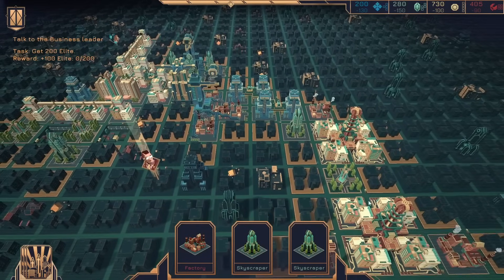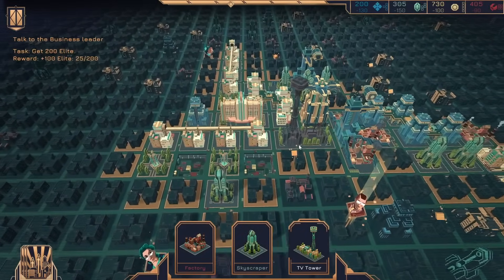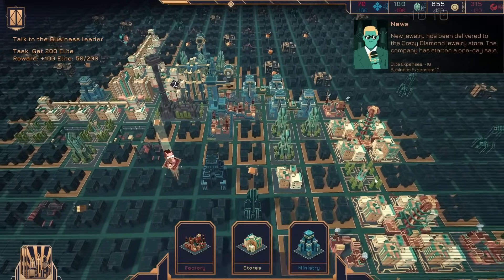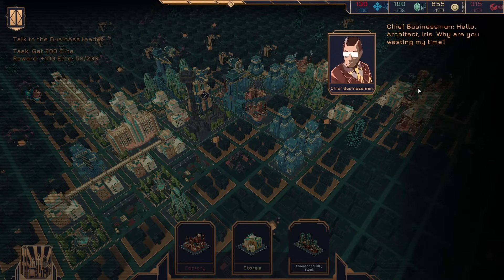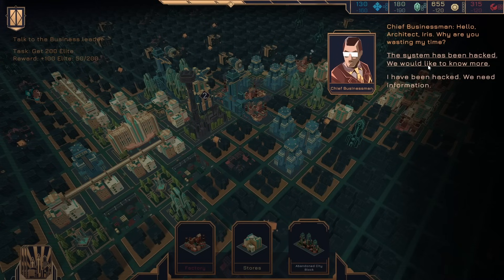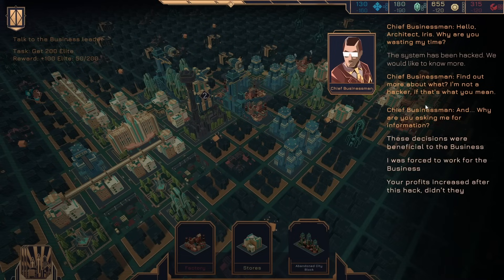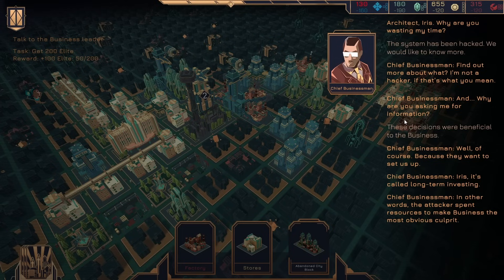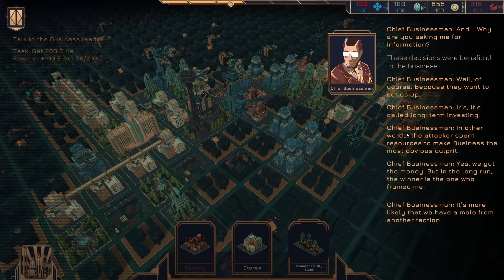I've got some skyscrapers — I want this, but where do we... I could put it here. We've got him there — which actually is kind of worth it. Hello, architect Iris. We're about to lose — it's fine. Why are you wasting my time? The system has been hacked — we'd like to know more. Find out more about what? I'm not a hacker — why are you asking me for information? These decisions were beneficial to the business. Of course, because they'd want to set us up. Iris, it's called long-term investing — the attacker spent resources to make business the most obvious culprit. Yes, we got the money, but in the long run, the winner is the one who framed me. It's more likely we have a mole from another faction. I propose to build an information protection center.